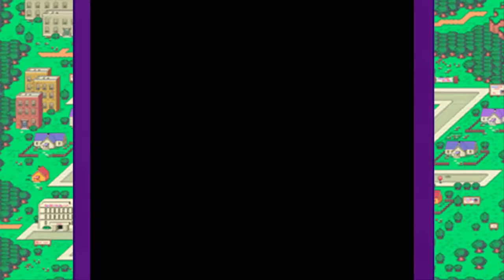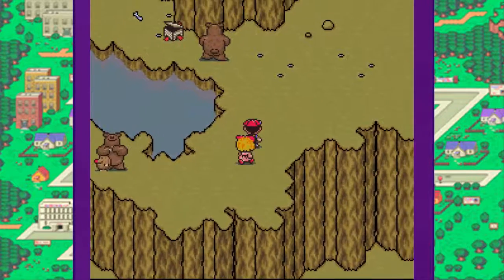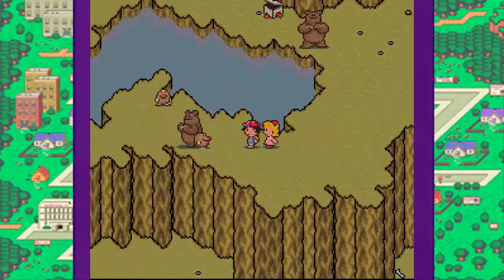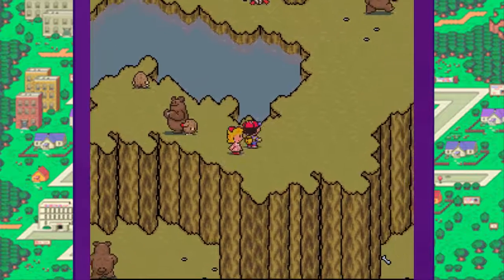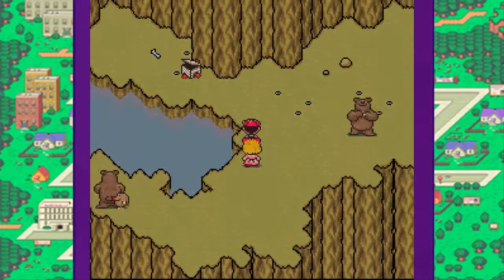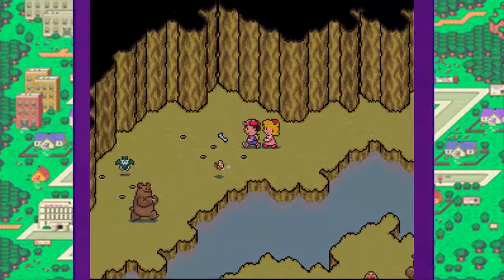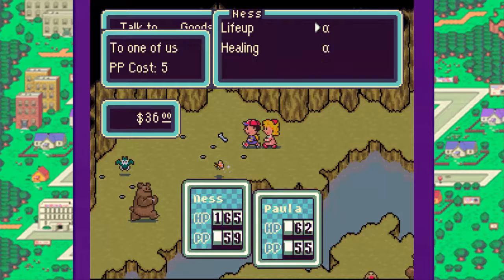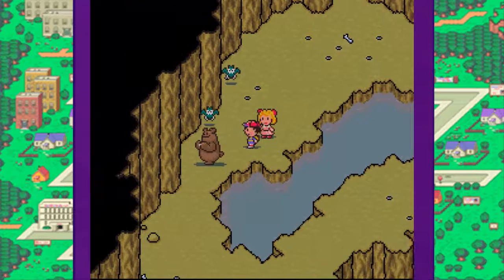And that's what the Soundstone sounds like so far. Let's go back to Happy Happy Village right now. Run away, enemies, run away. Let's go up this way. Oh, Magic Butterfly — actually, I don't think I need any healing. I'm fine right now.